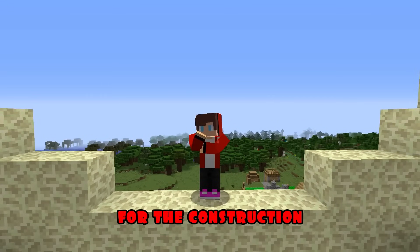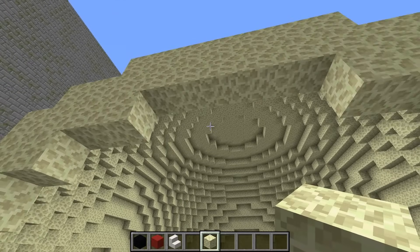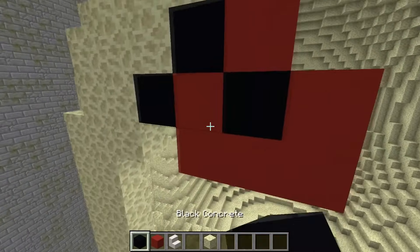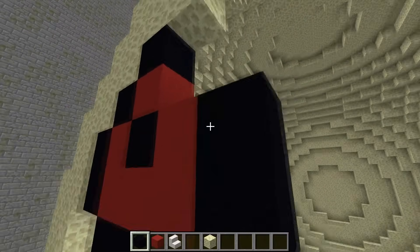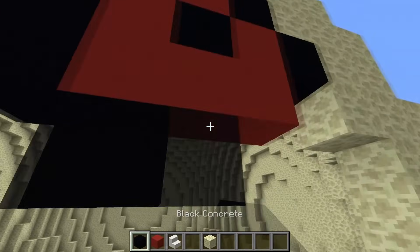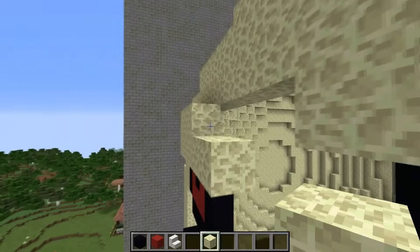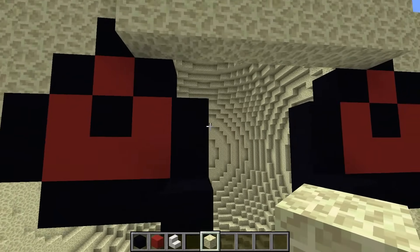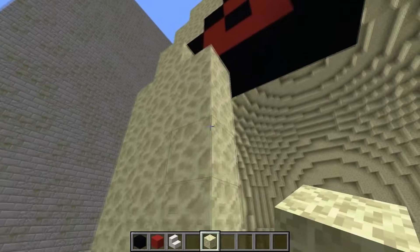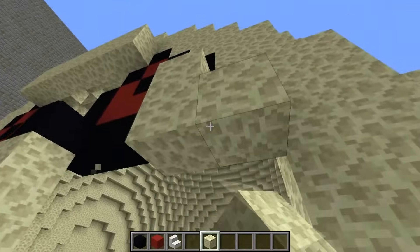Hmm. For the construction, I will need black and red concrete, as well as quartz steps. I'm starting construction. I'm building the eyes of my lunar moon using red and black blocks — first the right eye, and now the left one is exactly the same. Now I'm completing the face of my lunar moon with end stone blocks. I'm still building. There's not much left. Great, half is there.